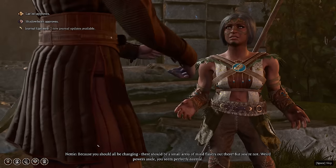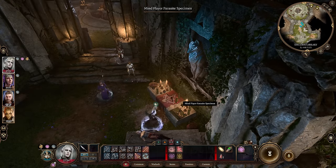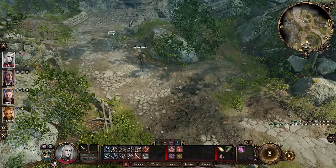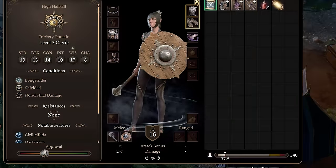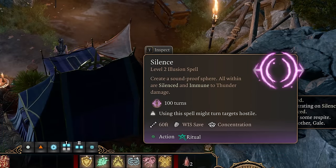And last, the amazing Hell Dusk Armor. To get this in Act 1, first go to the Emerald Grove and pick up the mind flayer parasite from Nettie's room — this ensures you trigger Raphael's appearance where you want him. Then go to the Broken Bridge with your party split. Send one character in alone towards the bridge and Raphael will appear. Switch to a character with a ranged attack and shoot him, and he'll disappear.